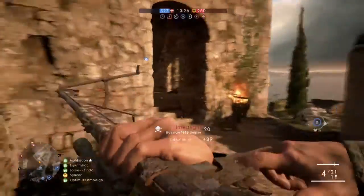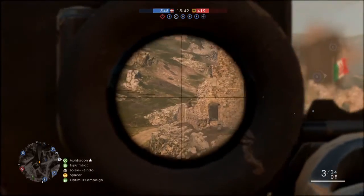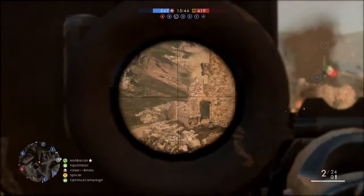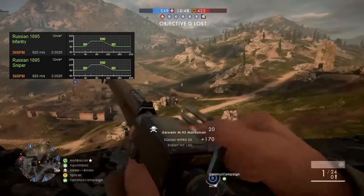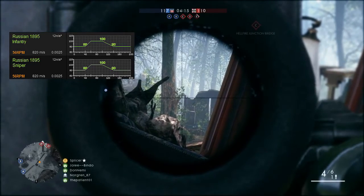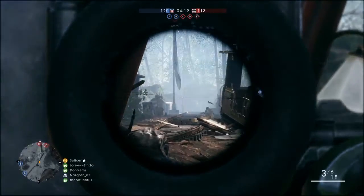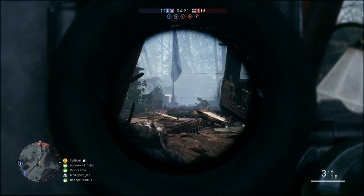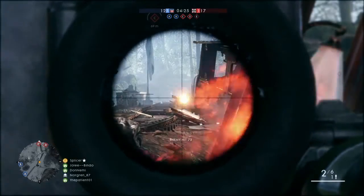Moving on to the last one — your Russian 1895 infantry and sniper variants. From 60 meters up until 100 meters, it gives you 100% kill damage — a good 40 meter gap to aim for. Again, not the longest of ranges; obviously other rifles go further.